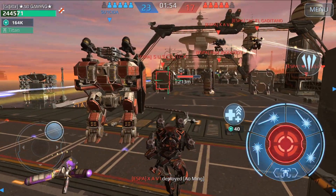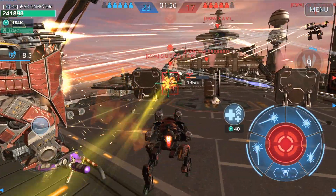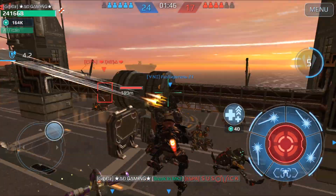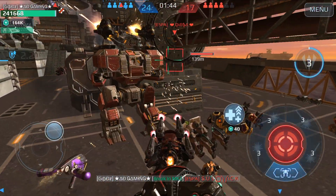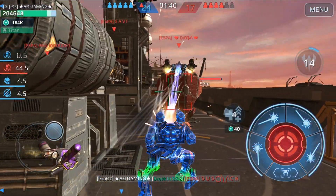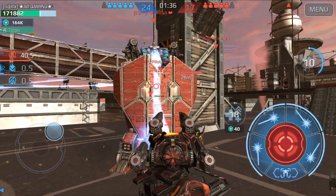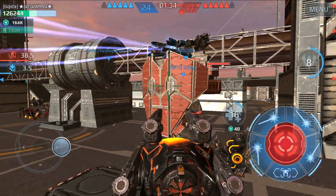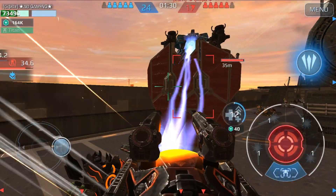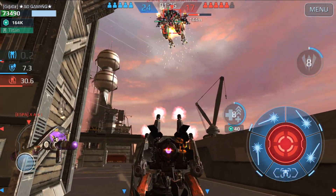We are doing very well, guys — we are facing a full squad and we are going to win this match. I don't think we are playing with a squad here. Okay, there is an Arthur — I'm going to flank him from the other side, and the Arthur next to me is going to deal with him. I need to attack him — this is why I'm risking myself.